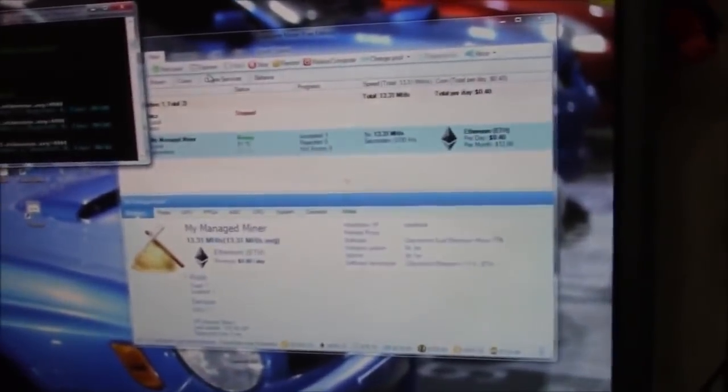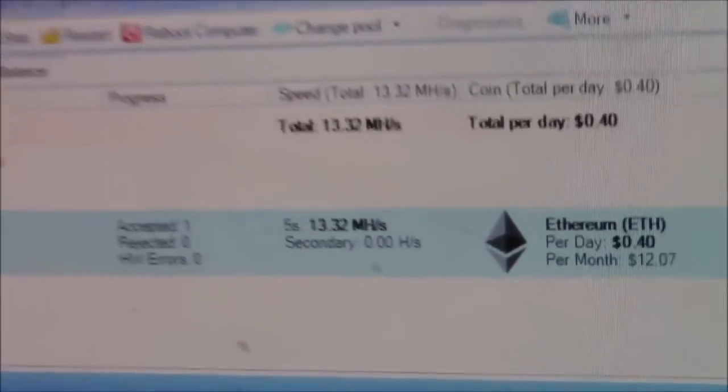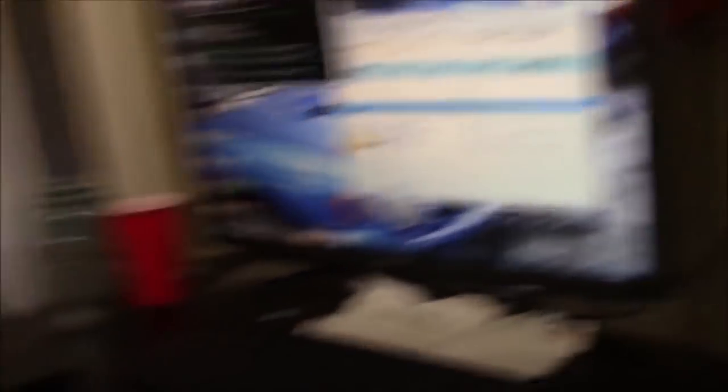It looks like it's going to work. I've got the broken fan blade 1050 Ti hashing away, giving 13.3 megahash on a completely stock, no-overclock setup. I'm going to overclock it in a second and maybe squeeze out around 13.8. The Zotac ones are really hard to get much over 14 megahash — some people say they have good luck with it, but I don't.